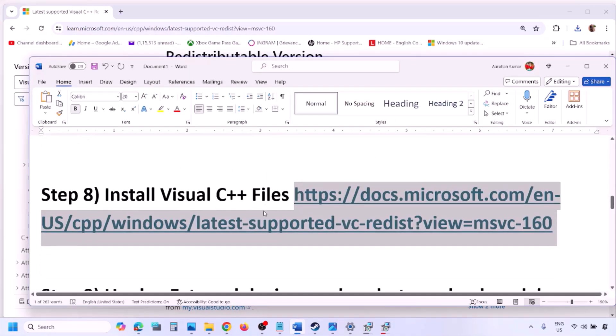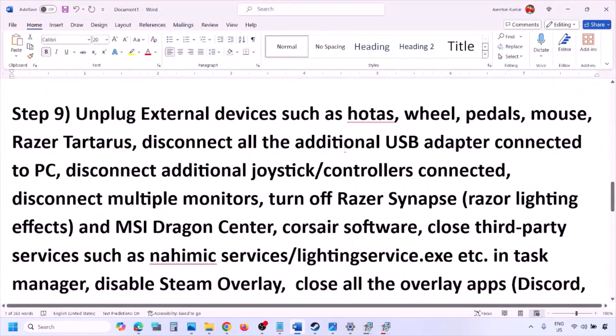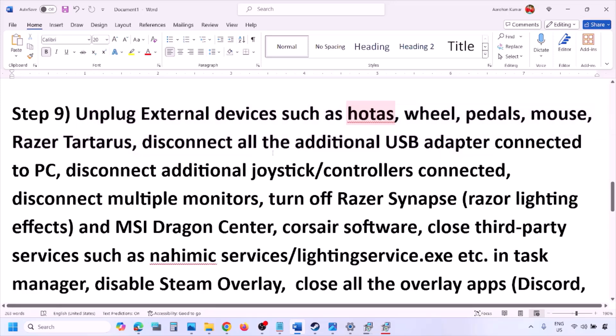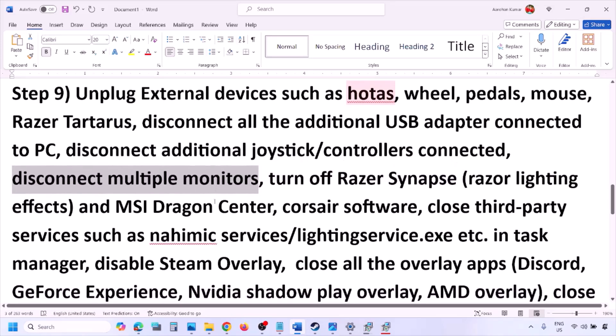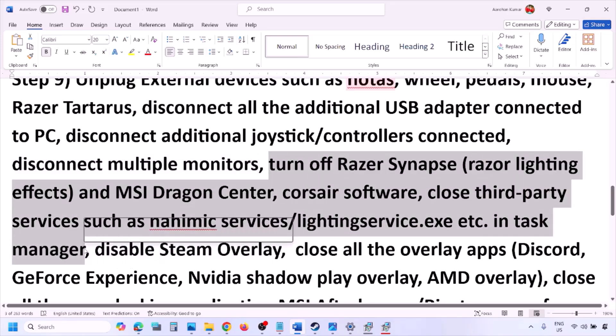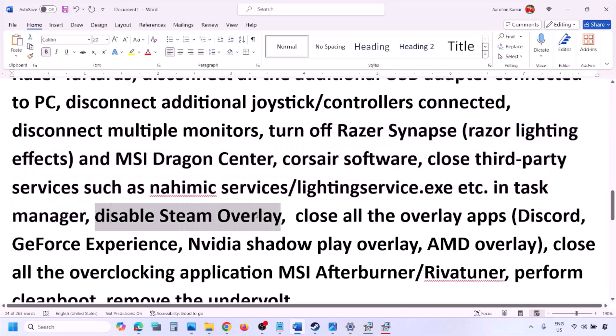The next step is to unplug all external devices you're not using. If you have a HOTAS, wheel, pedals, or any USB adapter or dongle connected, disconnect them. Also disconnect additional controllers, and if you have multiple monitors, try launching the game on a single monitor. Close any third-party services or applications that are running.